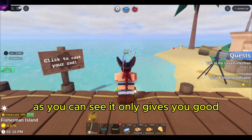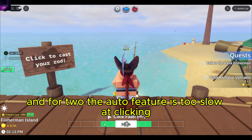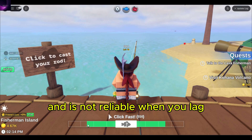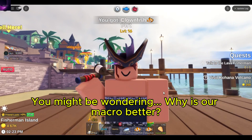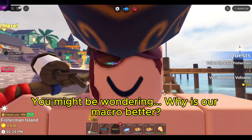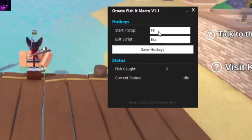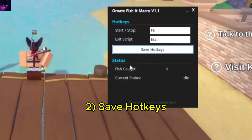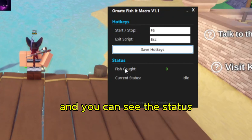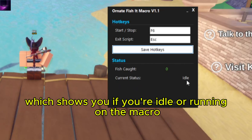As you can see, it only gives you good. And second, the auto feature is too slow at clicking and is not reliable when you lag. You might be wondering why is our macro better? Well first off, you can customize your own hotkeys — select your hotkeys to save, and you can see the status which shows you how many fish you've caught in your session and the current status which shows you if you're idle or running the macro.